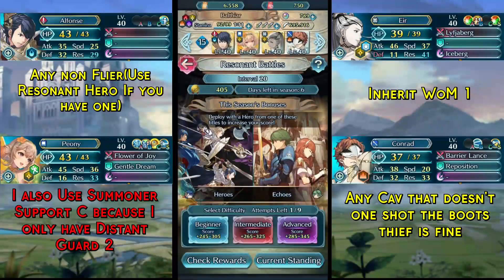One quick thing: while recording the solution I actually ran out of Trice, so I had to try it on my second account. As such I am using Odd Res Wave 3 on Peony's C slot because I do not have Res Tactic on my alternate account. This would also be a fine alternative if you yourself do not have Res Tactic.